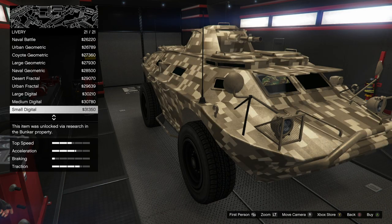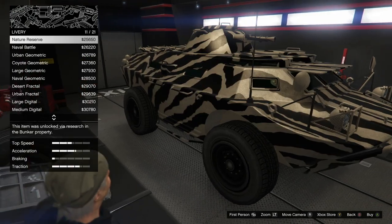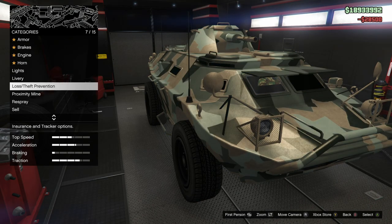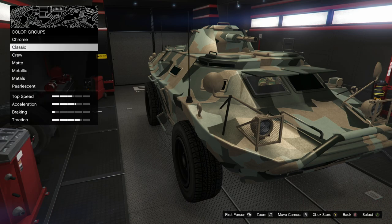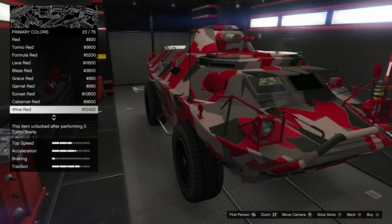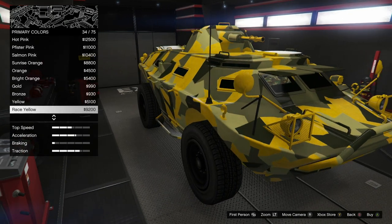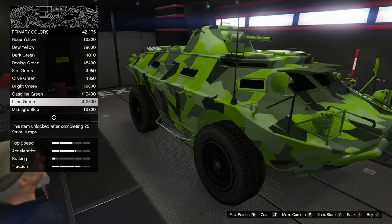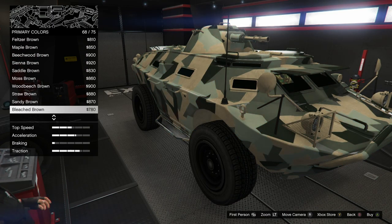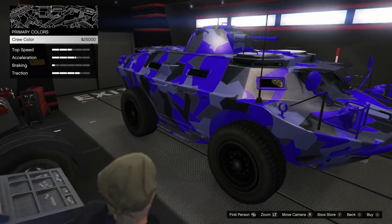I'm just selecting my color here, not really sure what I'm going for. The camos absolutely look awesome though, selection-wise. I think I actually went with one of my crew colors in the end — I picked red. Crew looks sick to be honest.